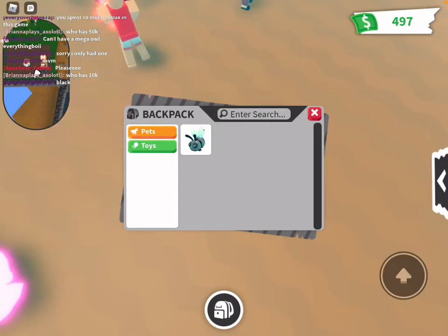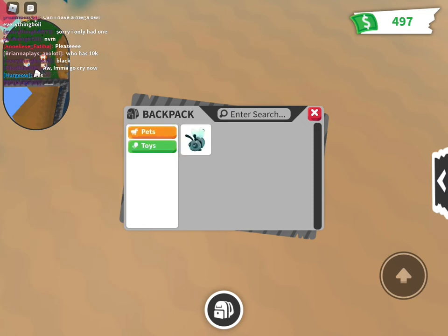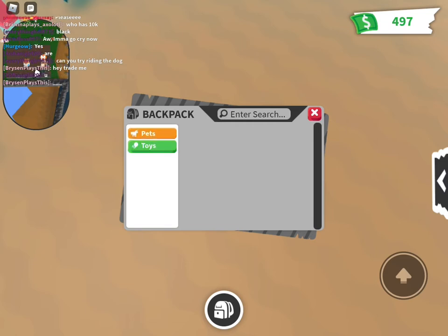Hey guys, welcome back to another video. Today I know a way to dupe pets in Adopt Me Custom Pets. What you gotta do is spam pets and toys, and it will actually sometimes dupe. Let's just try to do it — it takes a little while. I've made a video of this before, but no one even watched it, so I'm making another one.